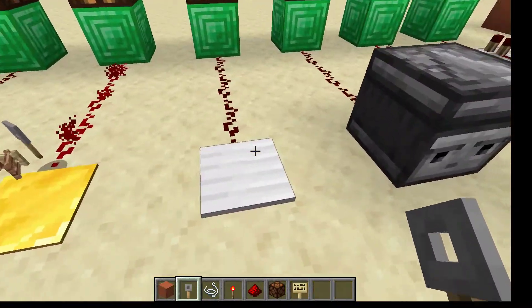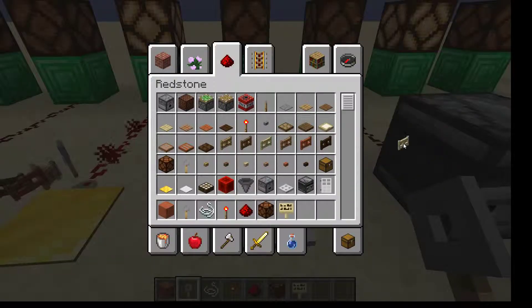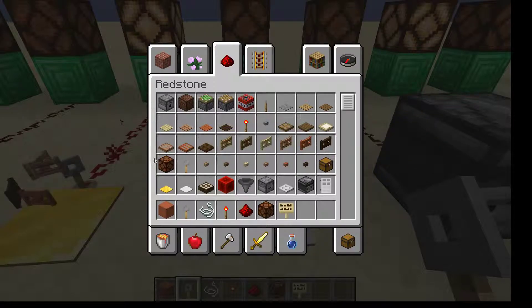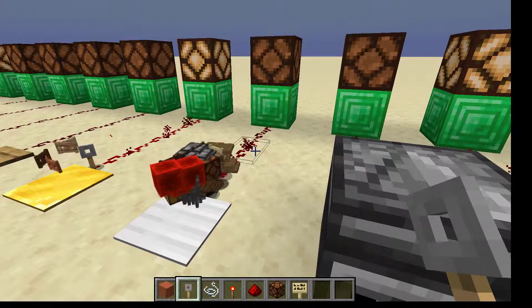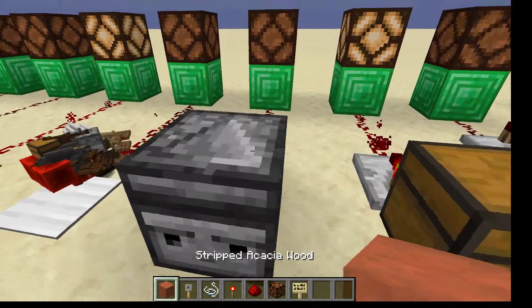This iron pressure plate works the same way except that it requires a larger number of entities compared to the gold pressure plate. As you can sort of see in the background, I'm throwing things on and it still hasn't gotten enough to power it. It sure takes a lot — anyway, it's got a second redstone dust powered now. A lot of what I was throwing wasn't quite landing on the pressure plate.